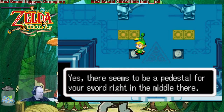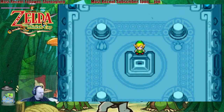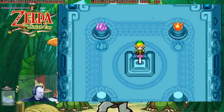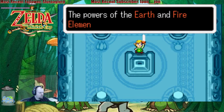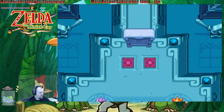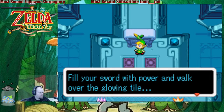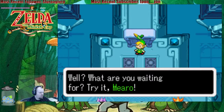That looks a lot like the pedestal you put the Master Sword in. So this is the elemental sanctuary — this is where we can fuse your blade with the power of the elements. Your sword — there seems to be a pedestal for your sword right in the middle there. Let's see if I can read that tablet for you: fill your sword with power and walk over the glowing tile. Perhaps it refers to those flashing spots on the floor around you.